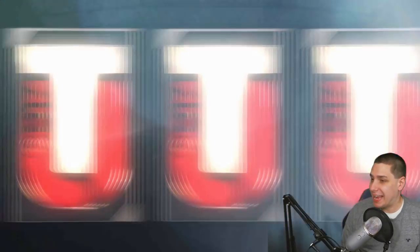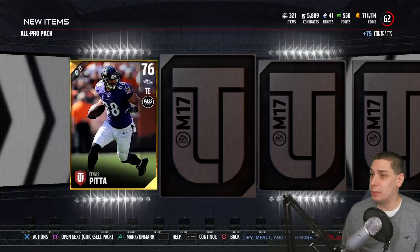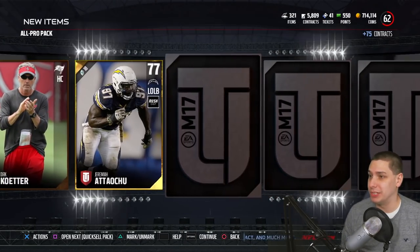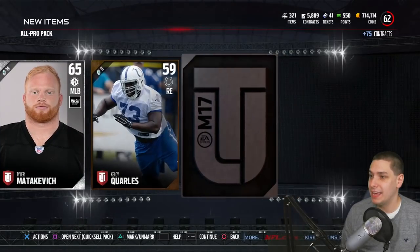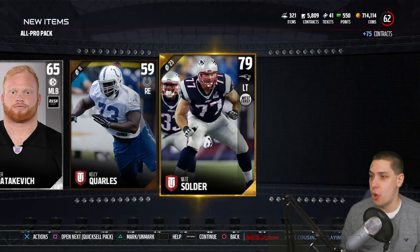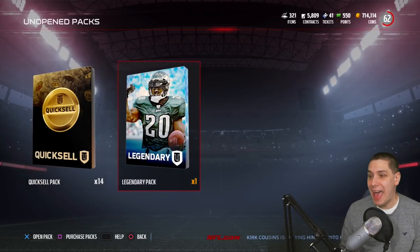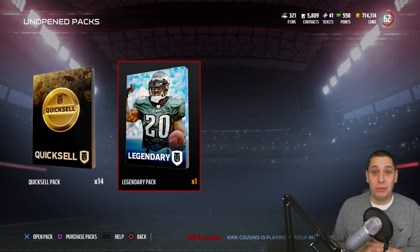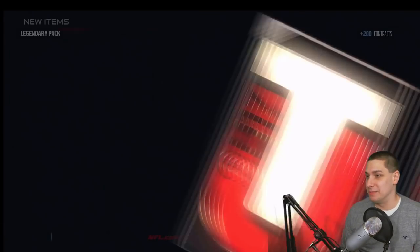Last All Pro Pack. Maybe we'll get some good luck out of this being our final All Pro Pack. And nope — Nate Soldier. Alright guys, we're down to our Legend Pack. We haven't really pulled anything great so far — we have one Elite and it was a flashback collectible, so that's really not that great. But we've got this Legend Pack, let's try and make it happen.